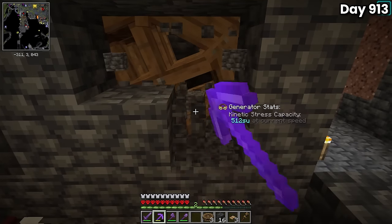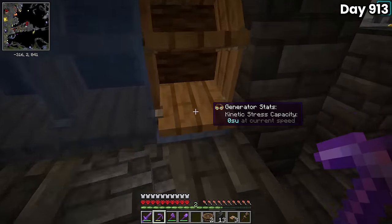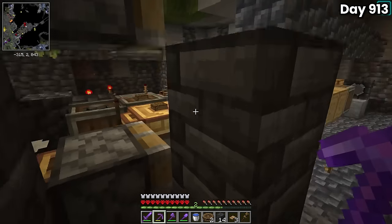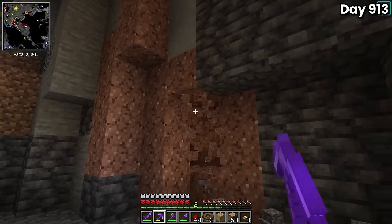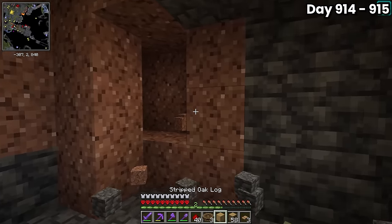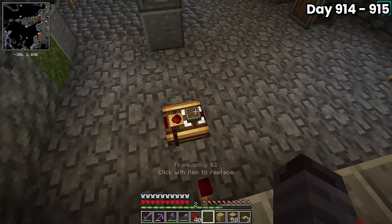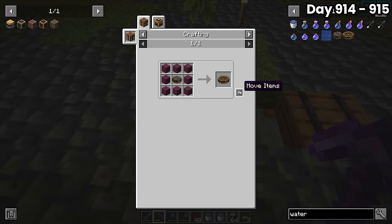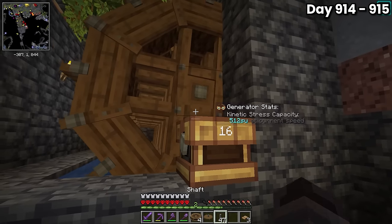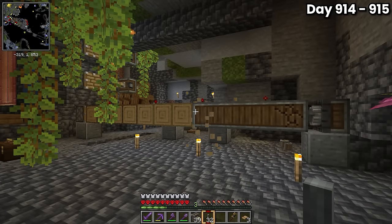My single waterwheel setup wouldn't be enough to power everything, so I tried planning how to expand it — but I couldn't find anything that worked due to limited space between the existing waterwheels and the pistons. I decided to make a hidden waterwheel setup instead, cleared out more space behind the deployers, and shifted the entire redstone setup a few blocks over to free up room. I crafted a bunch of large waterwheels, placed them behind the experience tanks, and connected them to a rotation speed controller. I ran rotational power to all the deployers and the drill, and sat back to watch the system work flawlessly.